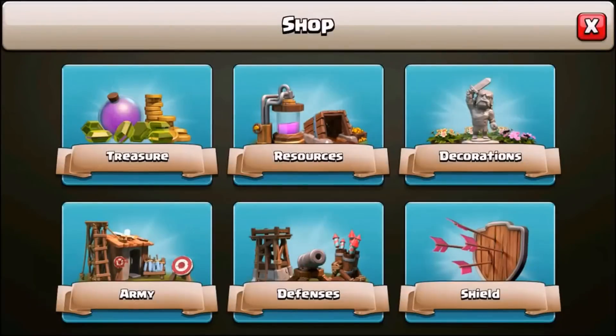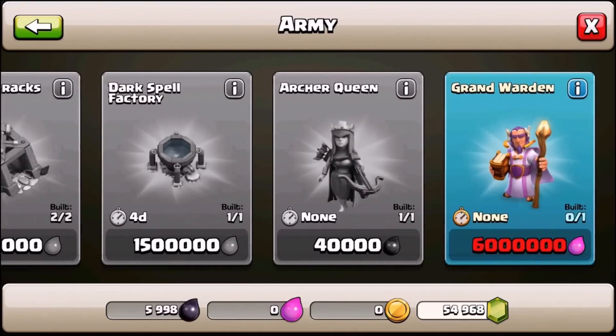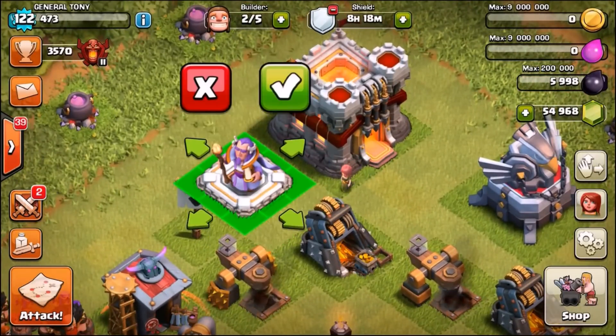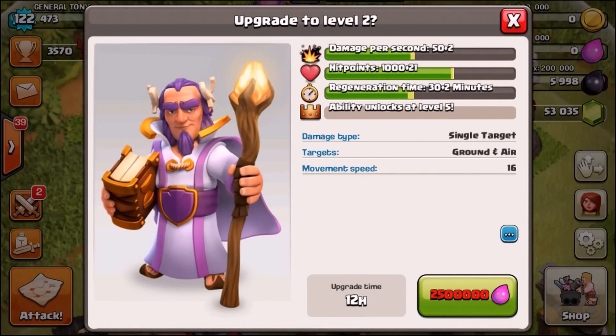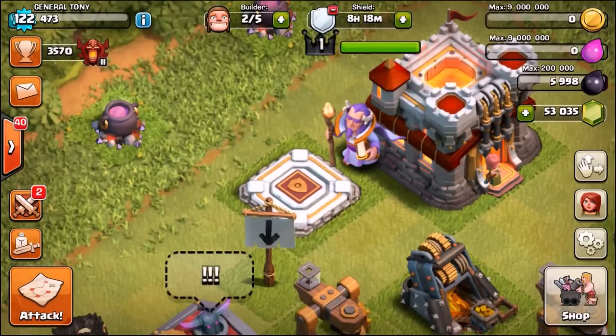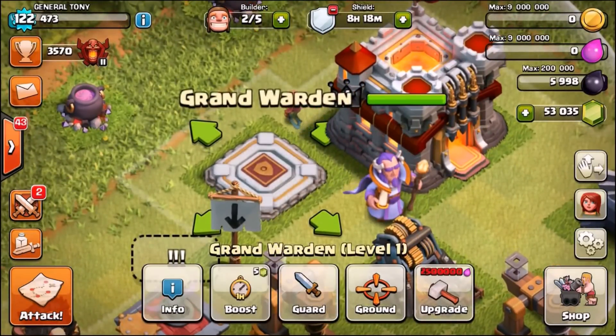Going back into the shop and the army section - I completely forgot about the Grand Warden. Here he is, he looks pretty damn awesome. How much does he cost? 2.5 million elixir - that's it? He's cheap!